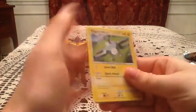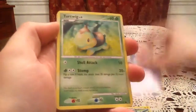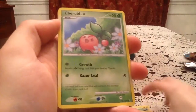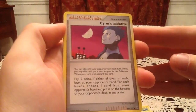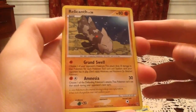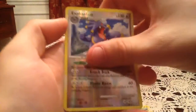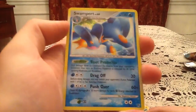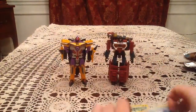One more pack here — Supreme Victors. This pack has a Magnemite, Zubat, Turtwig, Cherubi, Whismur, Cyrus's Initiative, Ivysaur, and Relicanth. The reverse is an Exploud, which is a rare reverse holo — very awesome. This also means there's two rares in the pack. The actual rare is a Swampert Holo, which is pretty awesome. So we've got two holos and a Secret Rare subset card, which I guess would be an Ultra Rare. Very awesome pulls.